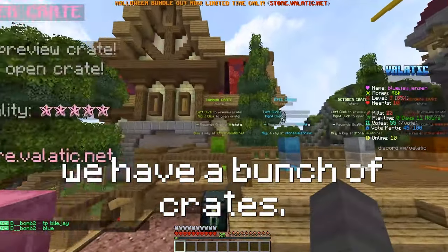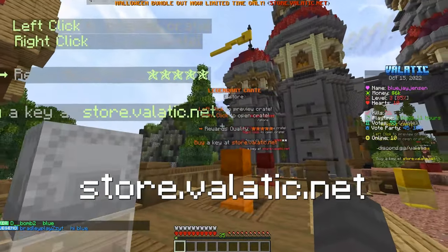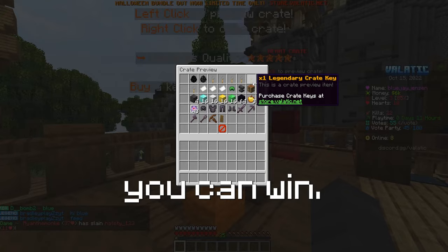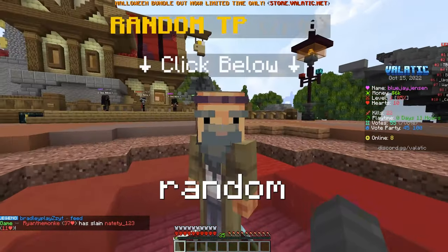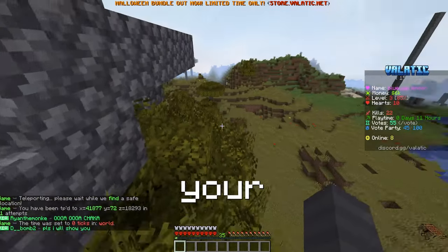Not to mention we have a bunch of crates. If you want to purchase a crate, you can do so on our store at store.vladic.net, and each crate has a bunch of prizes you can win. Once you're ready to start, hit the random TP NPC and select the Overworld. And boom, you're ready to start your adventure.